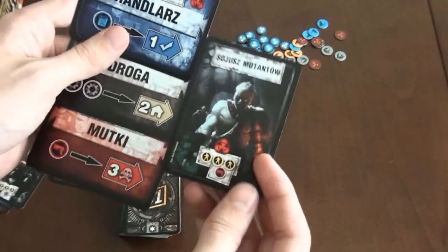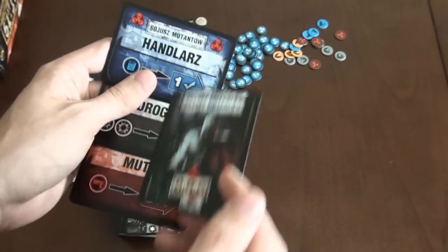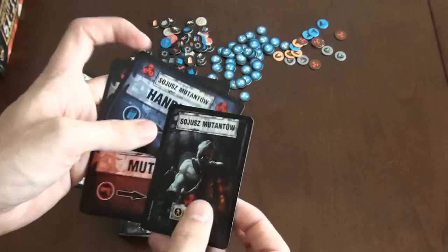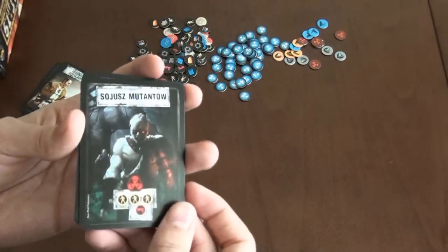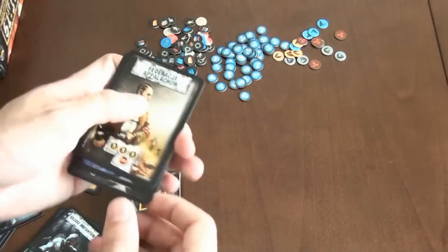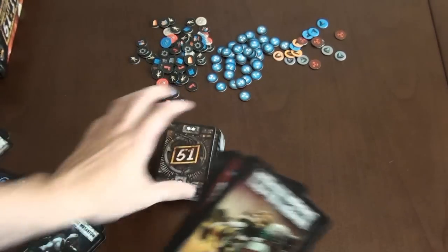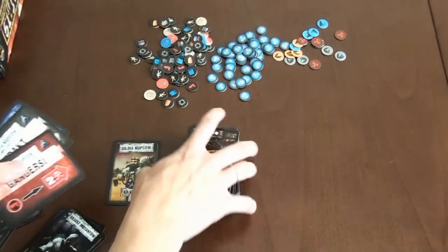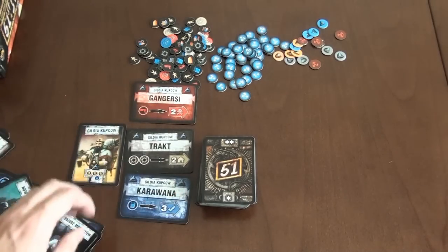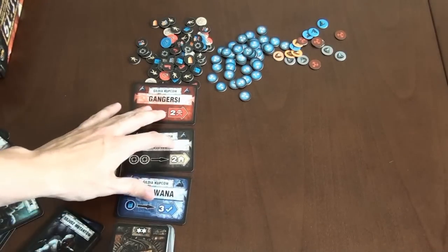Each faction comes with three basic contact cards and a base card. Because of that each faction plays a little bit differently. We've got Mutants, New York, Appalachian Federation, and Merchant Guild. Let's play as Merchant Guild for now. We put our base card and our three contact cards in the middle of the table.